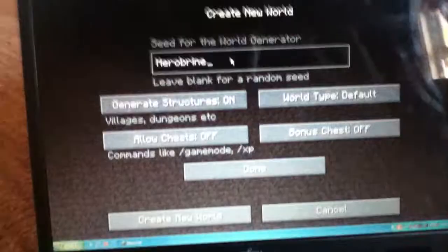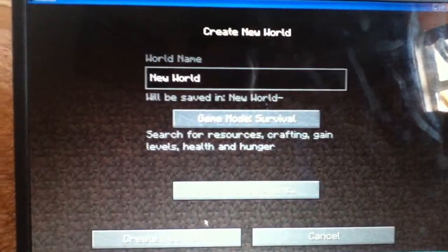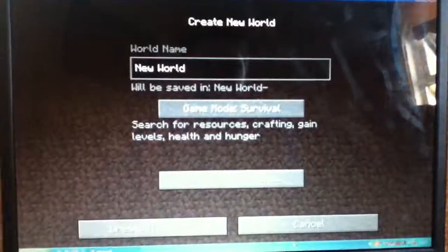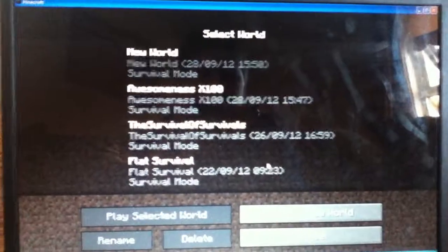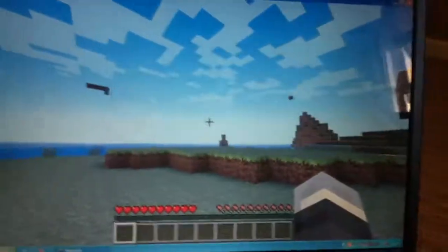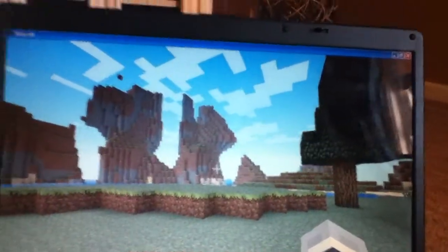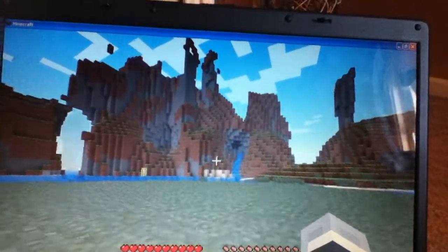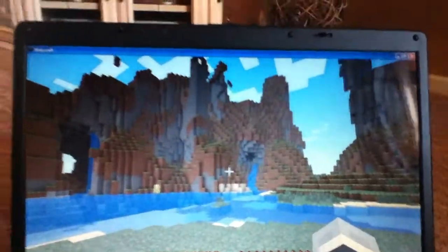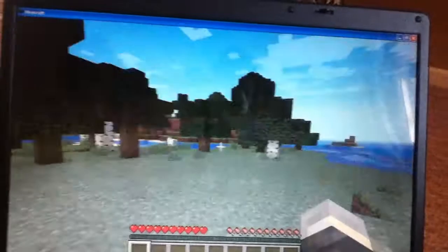I'm not actually going to create the world because I've already got a world ready for this. When you load the world, you don't always spawn here, but this is where I spawned. It's basically just quite flat land with a forest over there.